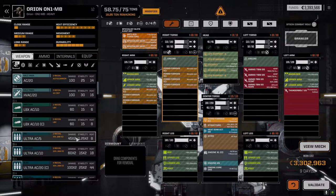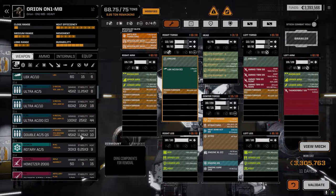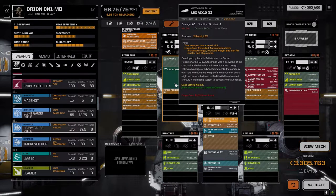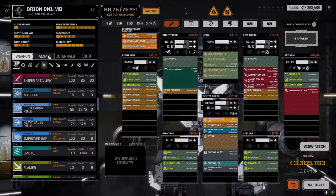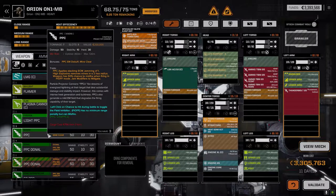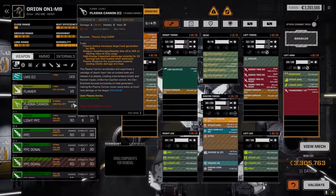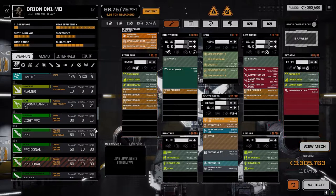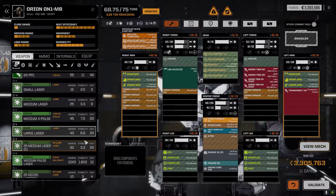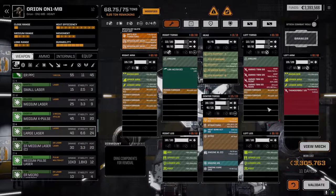Whether we go with an LBX and a couple of lasers — that puts out about 24 heat, so 30-32 with some lasers. We've got a light PPC; regular PPCs are too heavy. We could drop an ER PPC in — I'd rather have a Clan ER PPC. Or like a couple of ER mediums and then a rocket pack. Let me know what you guys think — it's a mishmash of a lot of options.